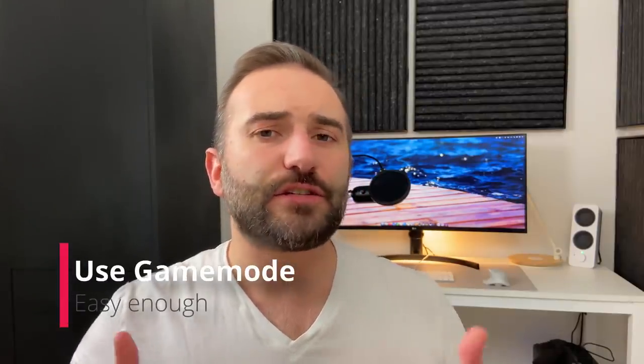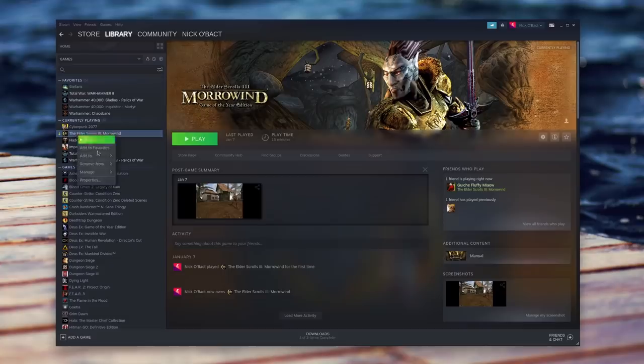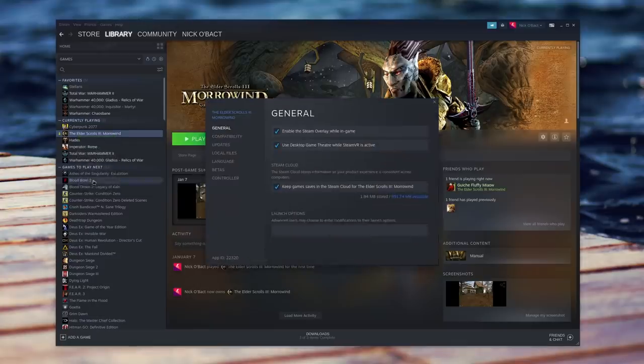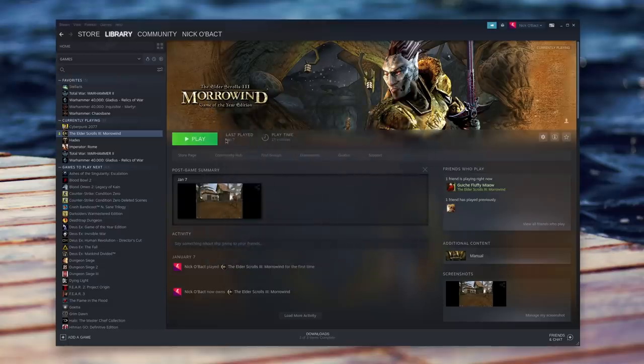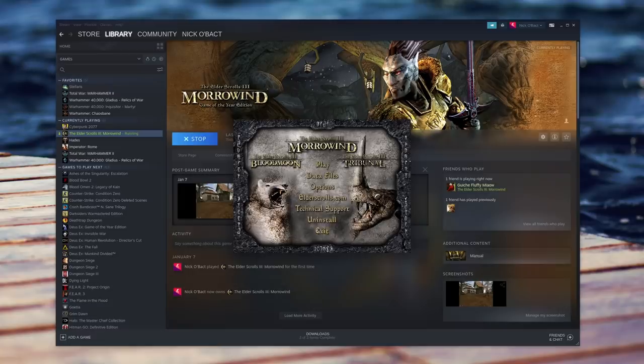Once you have Game Mode installed, you need to make sure that your games are going to make use of it when they run — but that's another pretty easy step. On Steam, it is super simple. Whether the game is running natively or through Proton, all you have to do is right-click on the game's name in the library, select Properties, and in the small window that appears you'll see a box named Launch Options. In this box, just add 'gamemoderun %command%' — and that's it! You just close the window and launch your game, and Game Mode will automatically be used to start the game through Steam, and the performance tweaks will be applied on the fly.